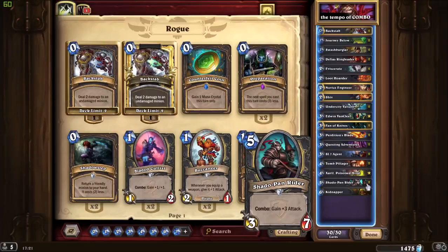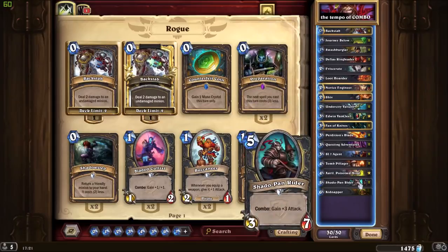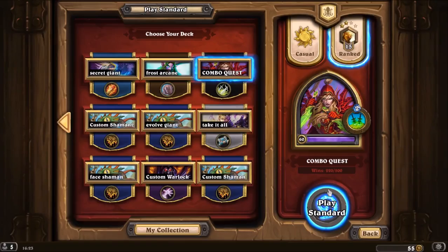And Shadowpan Rider — this is awesome in this deck. Only one time in the 10 games was I not able to play this card with the combo, and I still won that game. But in all of the other nine games I played it on turn six, five, or four with the coin and the combo. Let's start and show you the game — let's start with our first game.